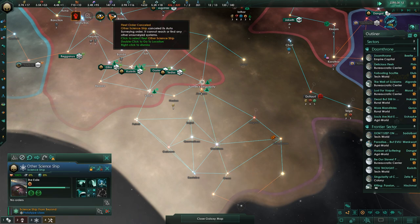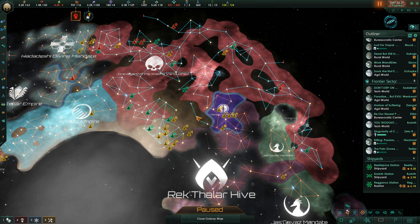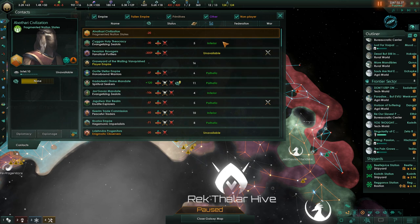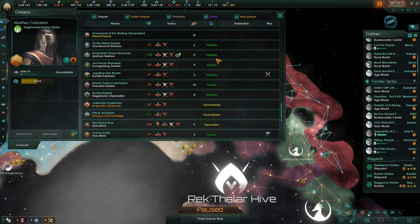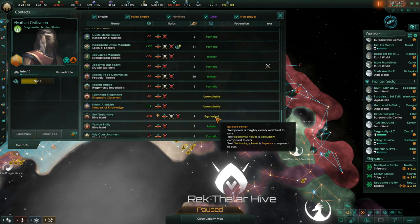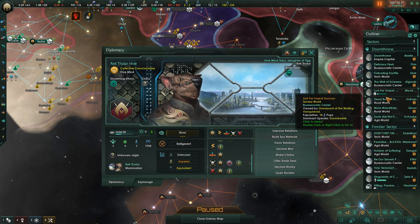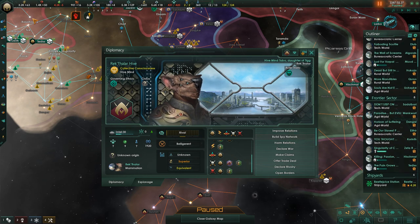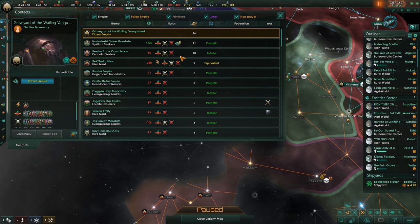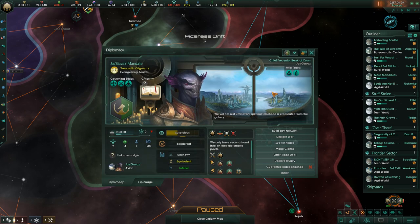That's annoying — now we have to expend influence to get it, and somebody else from the other side is going to claim some of it too. This starts a race to get down to the two choke points. Those guys on the other side are actually the number two faction right now — we're number one. I had expected some resistance to me declaring my intention to be the crisis. Checking the contact screen, we aren't well liked, but apparently for being xenophobic rather than for declaring we're going to kill everybody.